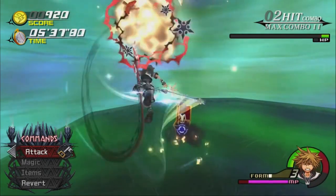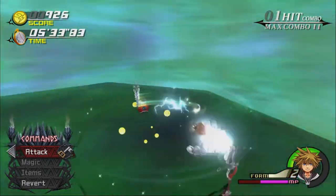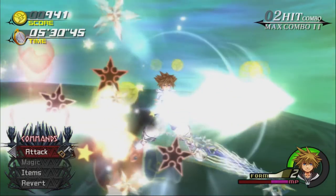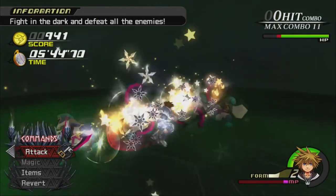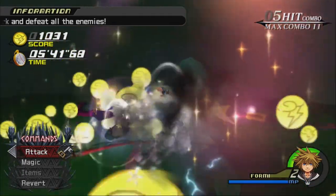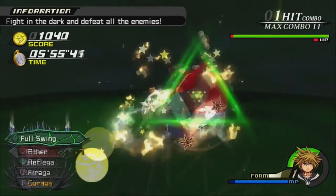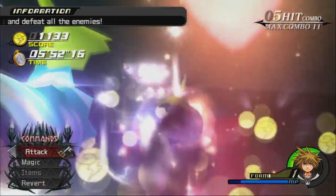I love how even using a Teleport counts as an attack in Final Form. Just popping underneath will make your Keyblade spin as an attack — it's fantastic. Also, look how fast my MP meter is going to refill during MP Recharge now, partly thanks to — mostly thanks to — Ultima Weapon, but also because of the Full Bloom Plus equipment I have.